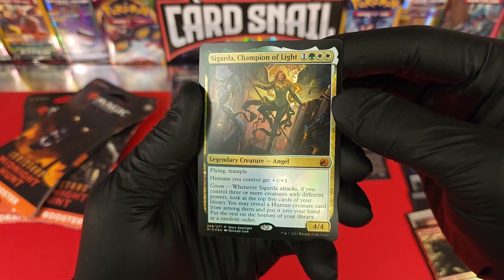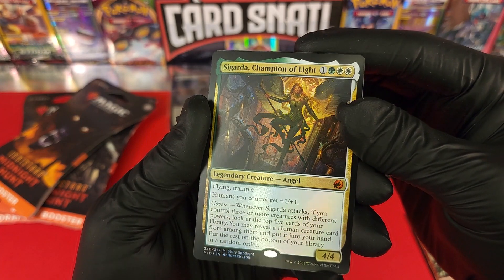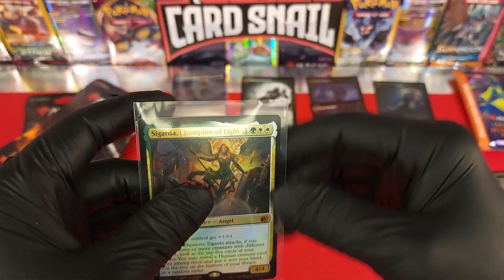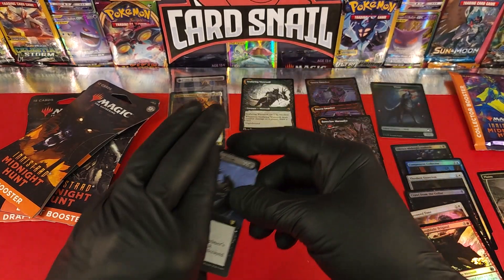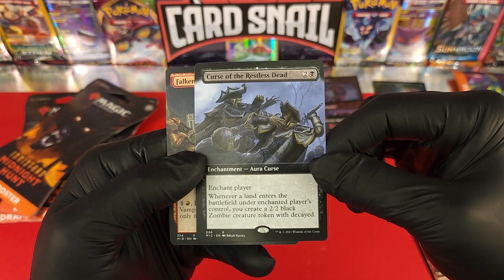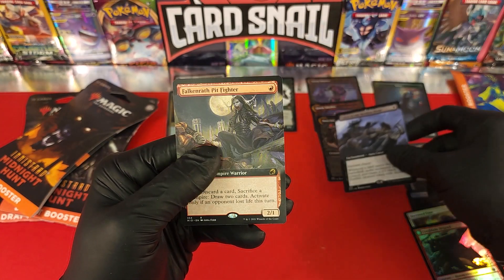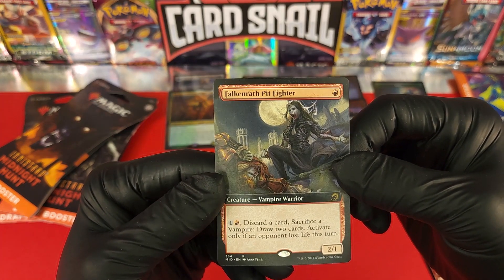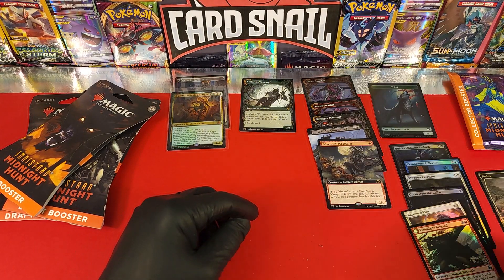And now another legendary foil — Sigarda, Champion of Light! We got two legendary foils in one pack — unbelievable, just hitting it out of the park. This is why we open the collector boosters. Curse of the Restless Dead — that's a rare card and a showcase card. Then Falcon Wrath Pit Fighter, another showcase card. So we have like half showcase cards in this pack — unbelievably cool.